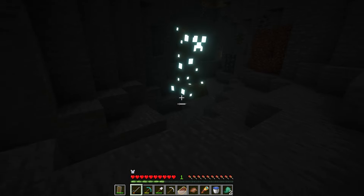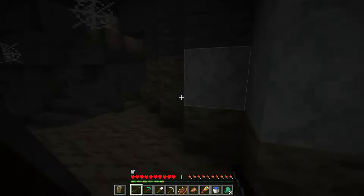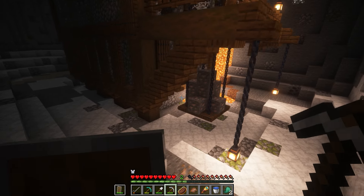So this is a weird one. I gotta go downstairs here in the cave to get some stuff. Iron. And what I find is... there's a bunch of iron here. We can get that.